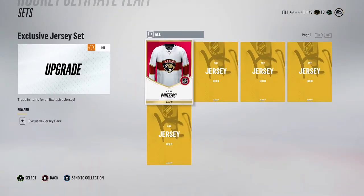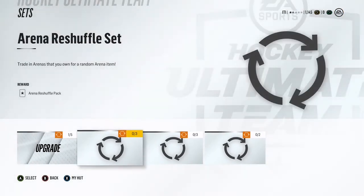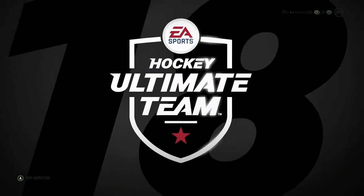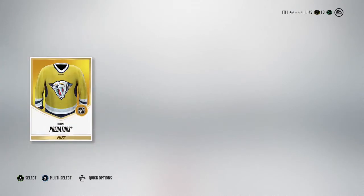There's a jersey trade-in set that I did just because I had so many untradeable ones. It wasn't a great reward — just a gold Nashville jersey. I feel like jerseys should have some sort of synergy or something that would make it nicer, but alright.